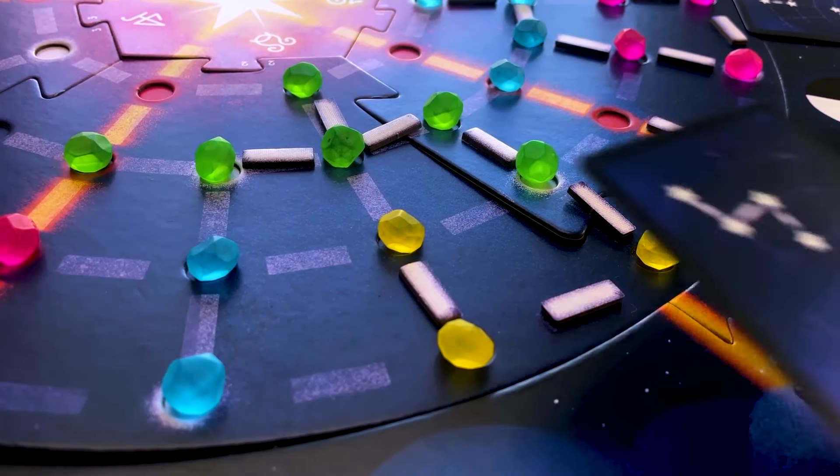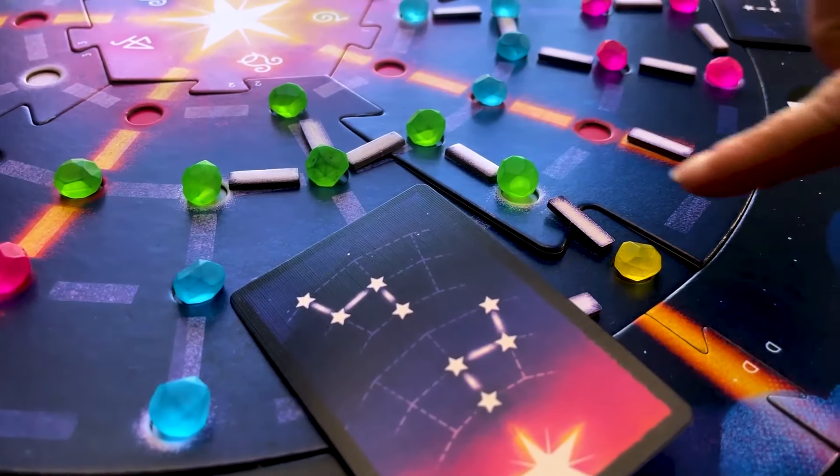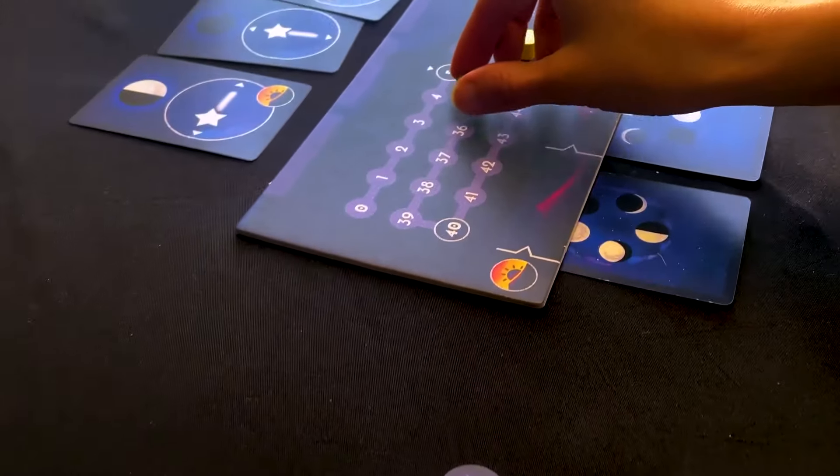Each player reveals their personal objective and counts up how many times they created the pattern shown. Each player gains one victory point for every two shooting stars they have left. The player with the most victory points wins.